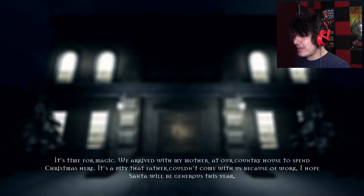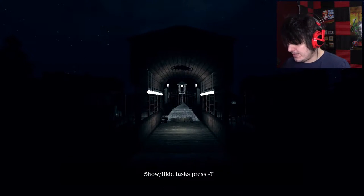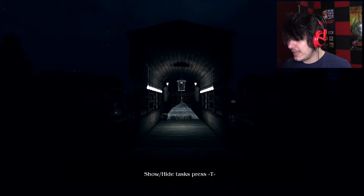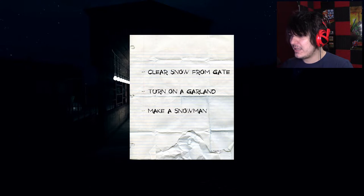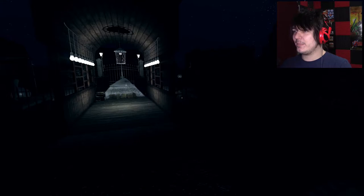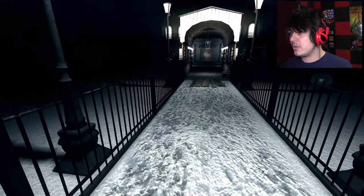We arrived with my mother at our country house to spend Christmas here. It's a pity that father couldn't come with us because of work. I hope Santa will be generous this year. Maybe he will, maybe he won't. Show and hide tasks — press T. Clear the snow from the gate. Turn on a garland. Make a snowman. These are some pretty simple tasks.